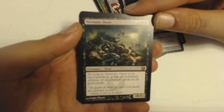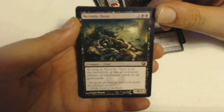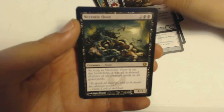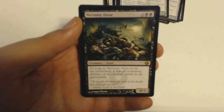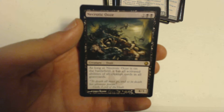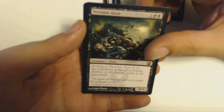Then I got a Necrotic Ooze — this is one of my favorites. I guess technically Phyrexia, but not really Phyrexia cards from the set. Necrotic Ooze is a 4-drop Ooze creature, it's 4/3. And as long as this is on the battlefield, it has all activated abilities of all creature cards in all graveyards. So in other words, if your opponent has a creature card that has tap to add a green mana — like a Llanowar Elves — this also has that. If your opponent has a creature that says pay 3 mana to draw a card, this creature also has that if it's in the graveyard. So this is a pretty versatile card if you have a big multiplayer game going on.